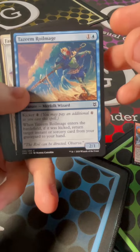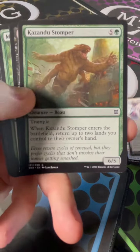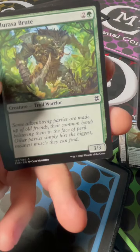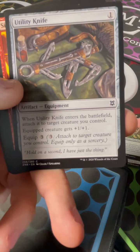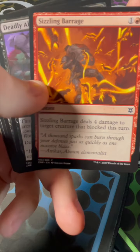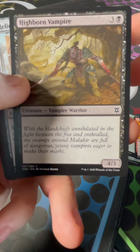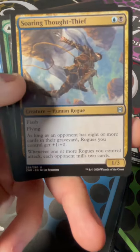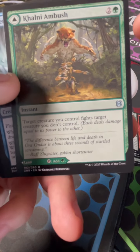A Tazim Royal Mage, Farsight Adept, Kazandu Stomper, Subtle Strike, Marasa Brute, a Utility Knife, got the Sizzling Barrage, a Deadly Alliance, Highborn Vampire, a Relic Golem, a Soaring Thought Thief, a Colony Ambush.